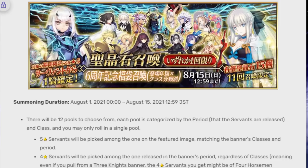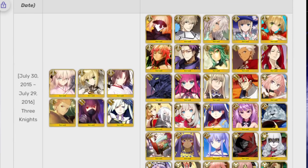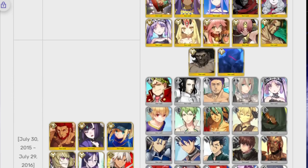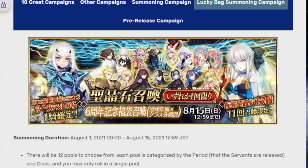How is the GSSR structured this year? It's divided into two categories: the Three Knights Class and the Four Horsemen Class. With the Four Horsemen class come the extras, and it's also divided by release time — so when the actual units were released determines which banner they're on. In this GSSR, you will get a guaranteed 5-star of that year and also a free 4-star of that year. There will also be some limited 3-stars from that year in the banner, though you're not guaranteed to get one.